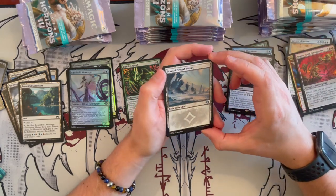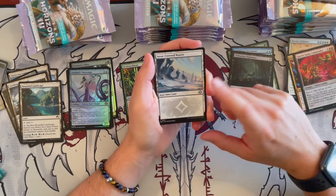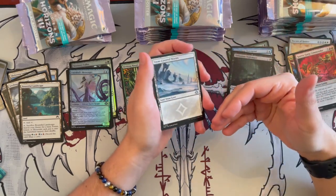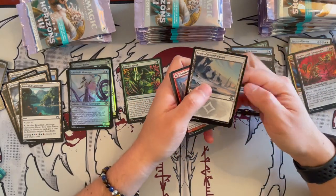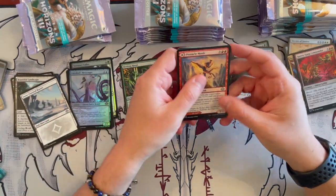And wow — the Snow-Covered Waste. That's really cool! The first Modern Horizon set brought back Snow-Covered Lands from Ice Age and Coldsnap, and now we have Snow-Covered Waste. I wonder if there's some interaction with snow permanents in this expansion, because the first Modern Horizon definitely had some.